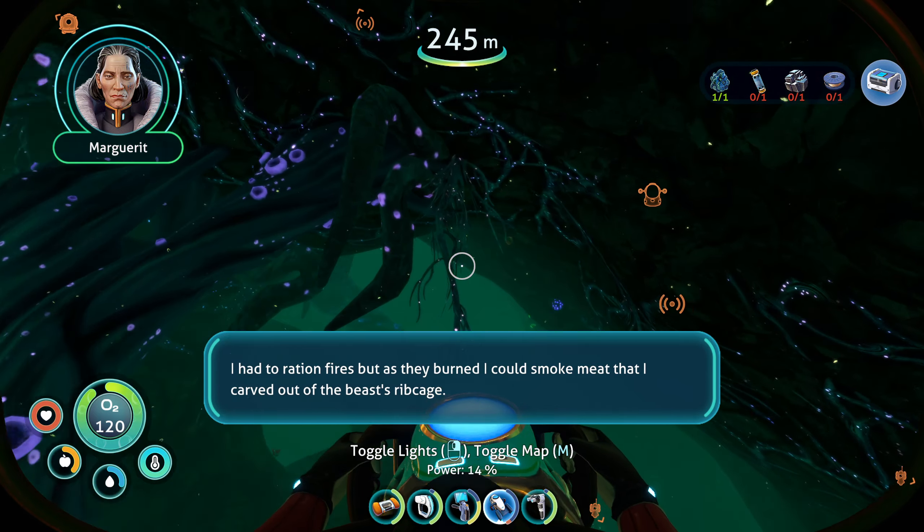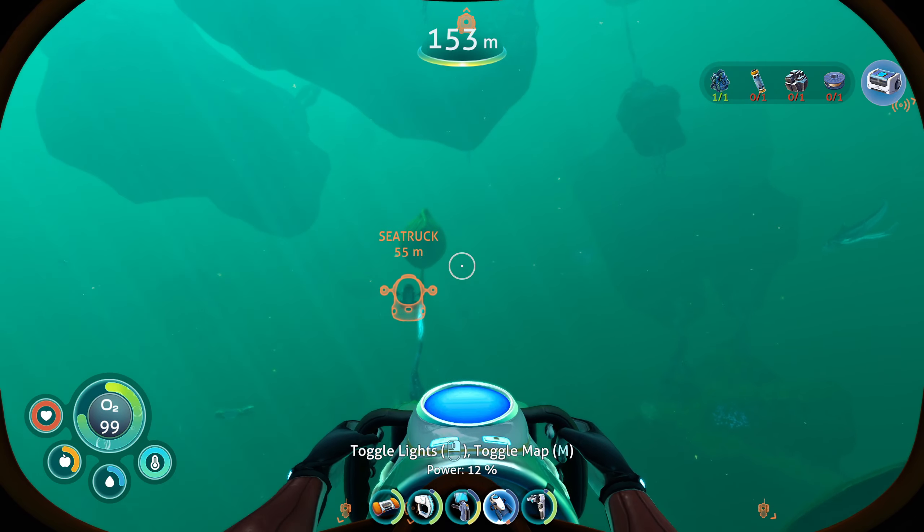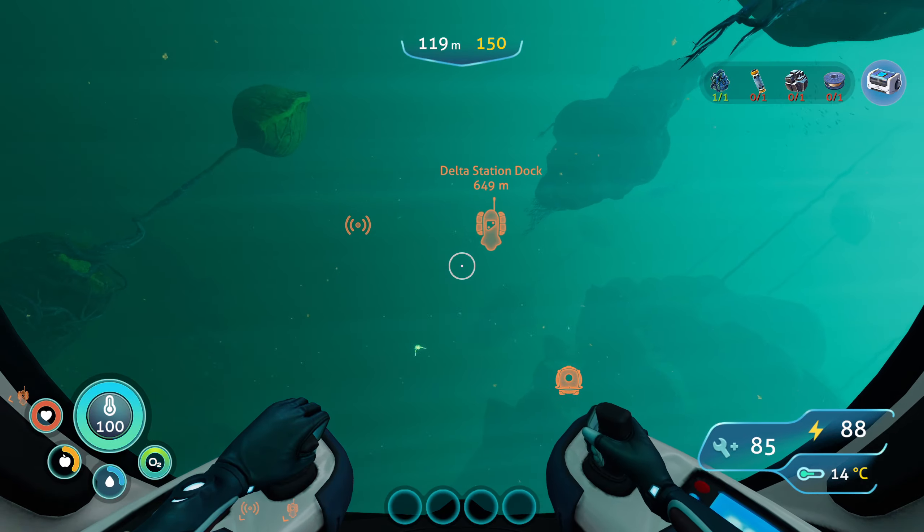I just realized why this thing is so hard to get — I was looking at the pinned recipe and I noticed: what's that strange capsule-looking thing? It's a parallel processing unit. I don't want to have to make those. That thing is a bit too close for comfort. Where is the place I need to go? I think I need to go towards Delta Station Dock. Over here.